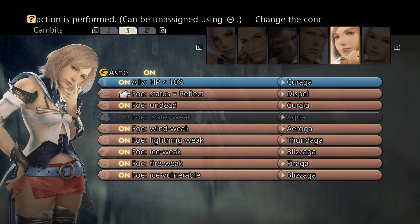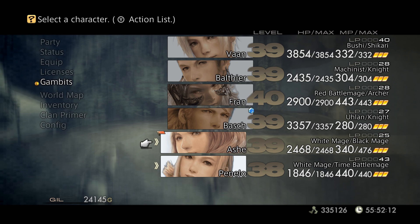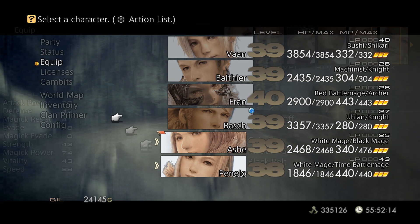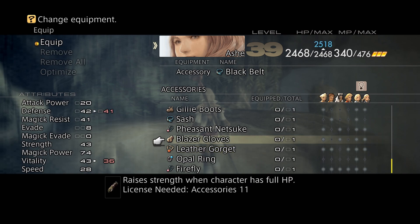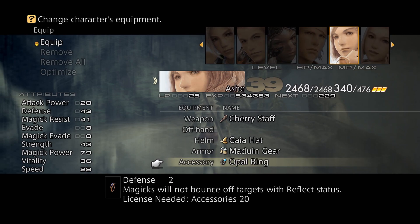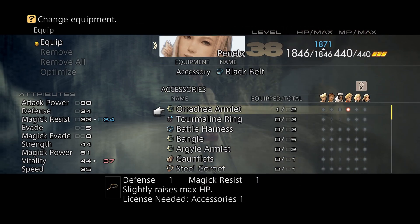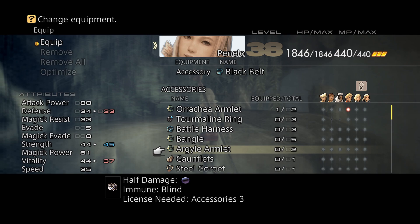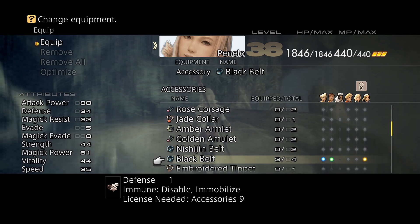Later in the fight he's coded to counter dispelling his Reflect with non-elemental magic — very powerful non-elemental magic at that. So you might actually want to leave his Reflect up and instead give your magic damage dealers the Opal Ring. However, this guy can also inflict things like Stop on you, and without items to cure that, you might want Stop Immunity on your Esuna casters.